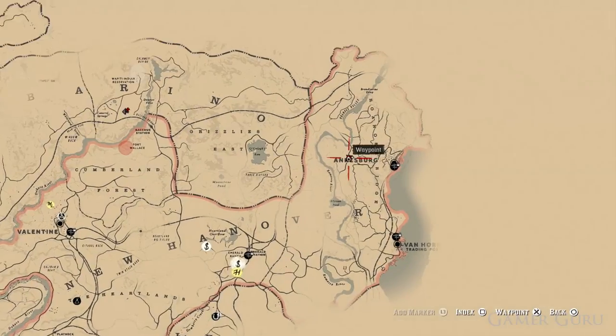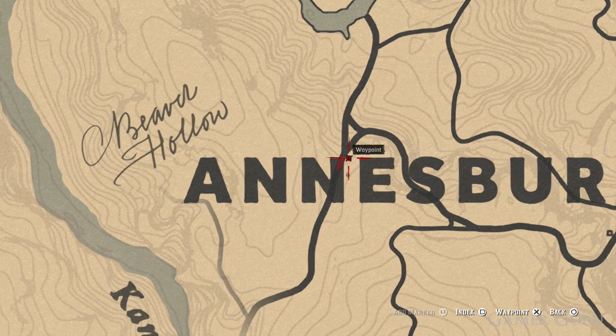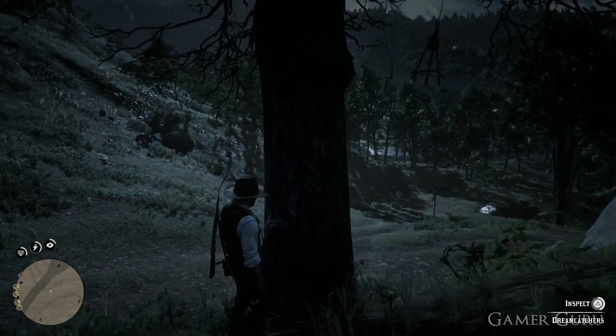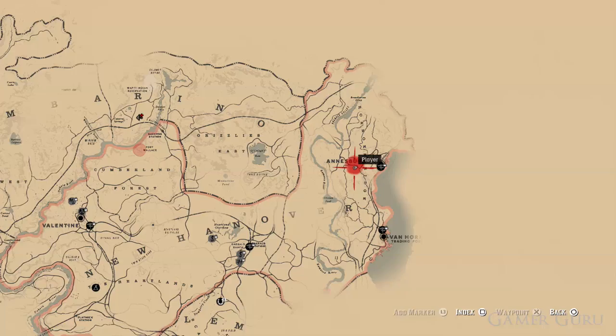The eleventh one is very close by, just a little bit further south to the left of the letter E in Annensburg. The twelfth one is directly below the letter U in the exact same region.